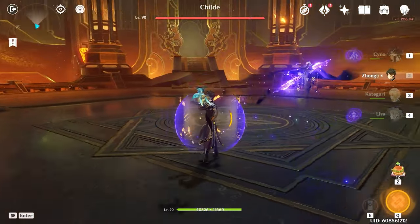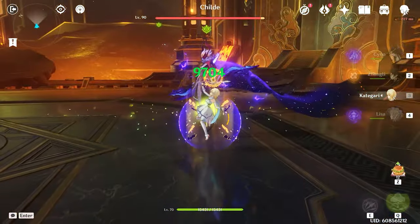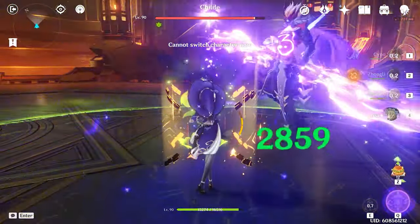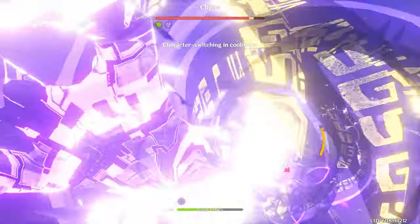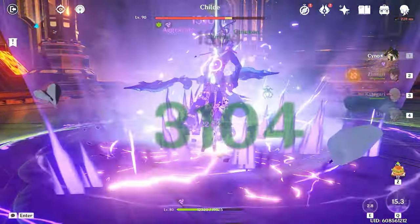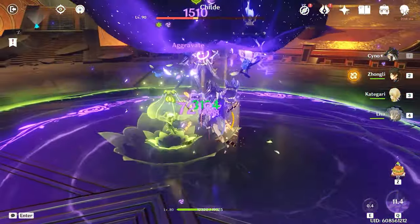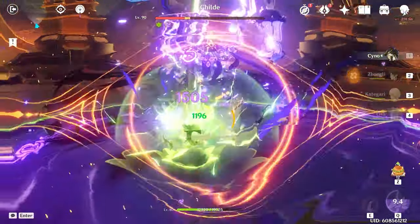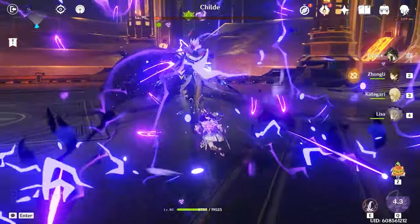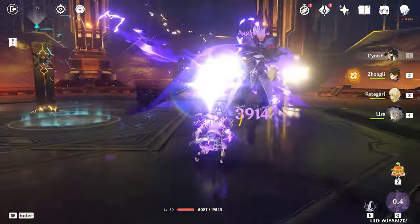Lisa can also be a great supporting character for Cyno, provided enemies are sticking around the Lantern. Lisa's Lantern can stick around long enough to cover Cyno's ult. It's not as long as Cyno's ult, but enemies will still have their defence shredded for long enough after the Lantern is gone that Cyno's claws will still do more damage. With regards to running them in an Aggravate team, you're probably going to want to use DMC as opposed to someone like Tighnari.